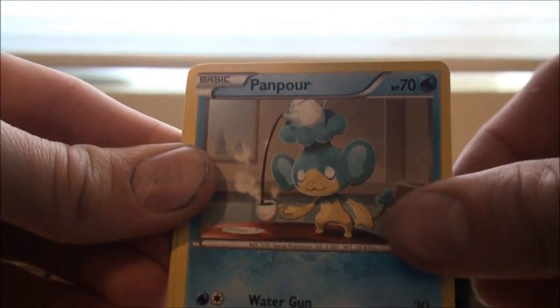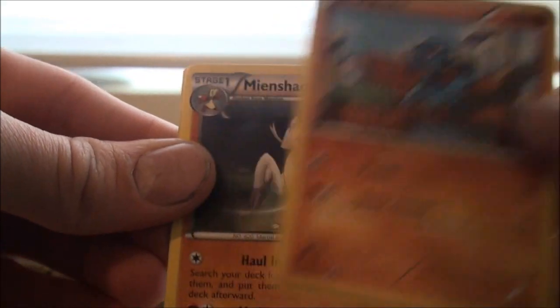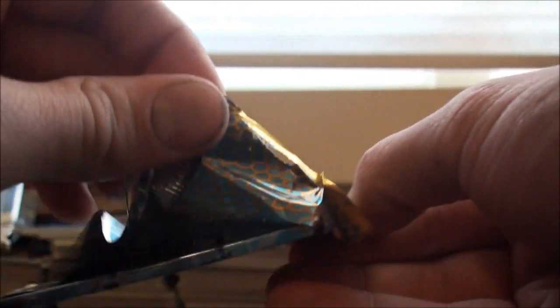So we've got Darumaka, Pansear, Elgyem, Cricketot, Raiolu, Minccino, Vanillish, Lampent, Vanillish Reverse, and a Simisear. Not the worst first booster pack opening I've done for the first part of a video, but that is definitely a terrible pack pull, unfortunately.